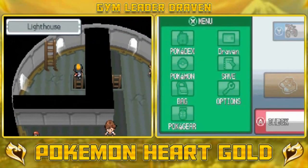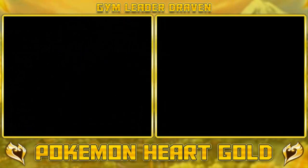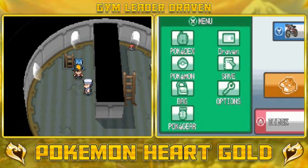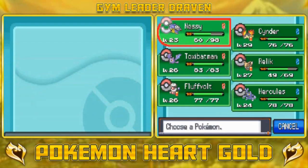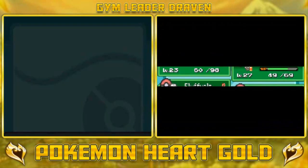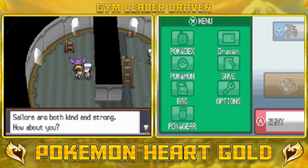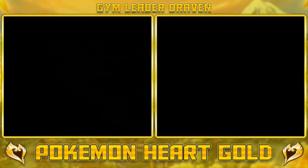Going upstairs — I see items around this area but I don't want to get them yet. Nessie already grew a level so let's give another turn to another Pokemon — let's go with Toxibatman right here. 'Sailors are both kind and strong. How about you?' I'm somewhat strong and not that kind.